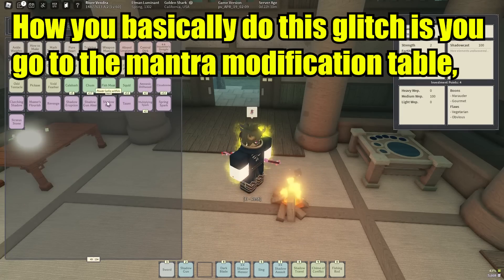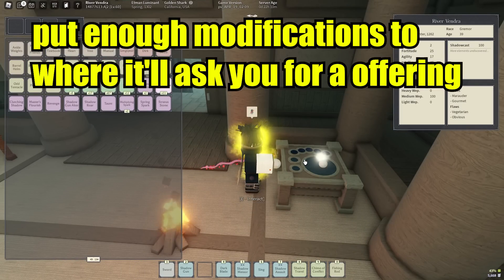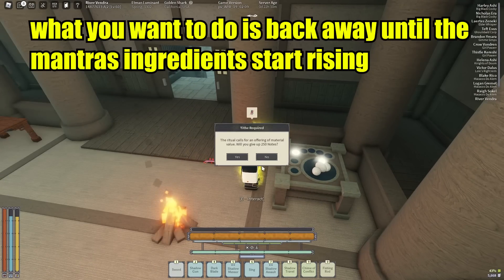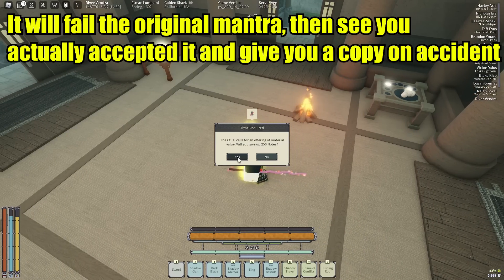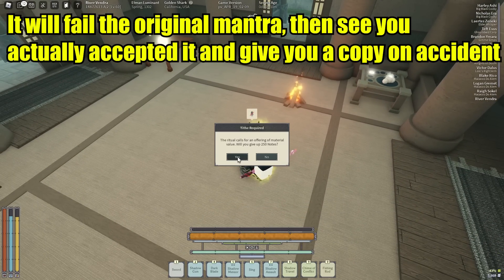How you basically do this glitch is when you go to the mantra modification table, put enough modifications to where it asks you for an offering. Don't accept the offering yet. What you want to do is back away until the mantra starts rising, and then before it disappears, you want to accept the offering. It will fail the original mantra, then see you actually accepted it and give you a copy on accident.